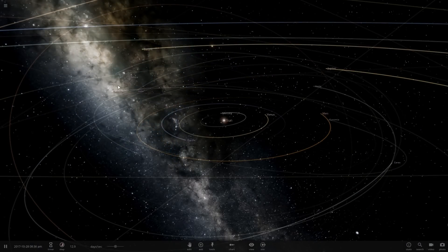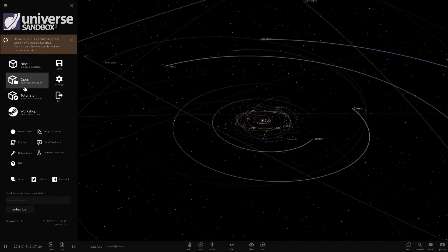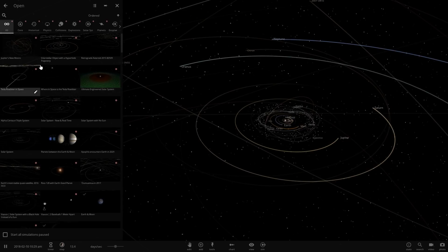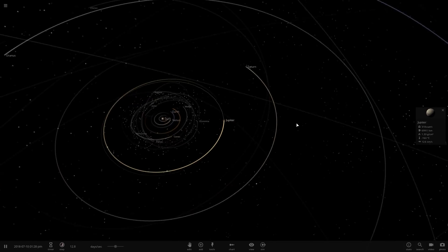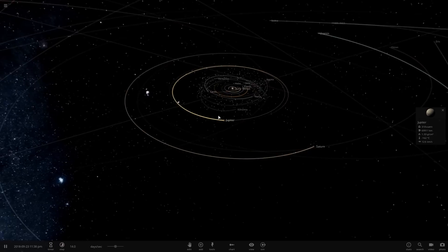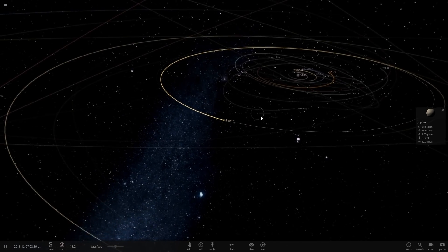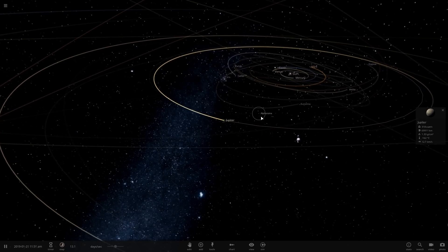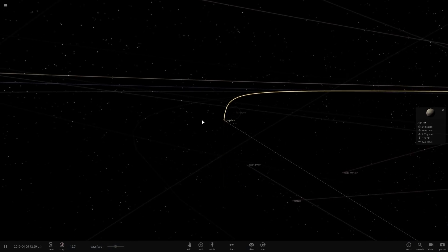Hello and welcome back to Universe Sandbox 2 — it has been a while. Today we're going to be looking into a hypothetical, because hypotheticals are the best things in this game. We're already in the solar system, which is fantastic. Today we are going to see what would happen if Jupiter were to de-orbit — meaning just kind of lose its velocity. We'll simulate it by an impact with another body.